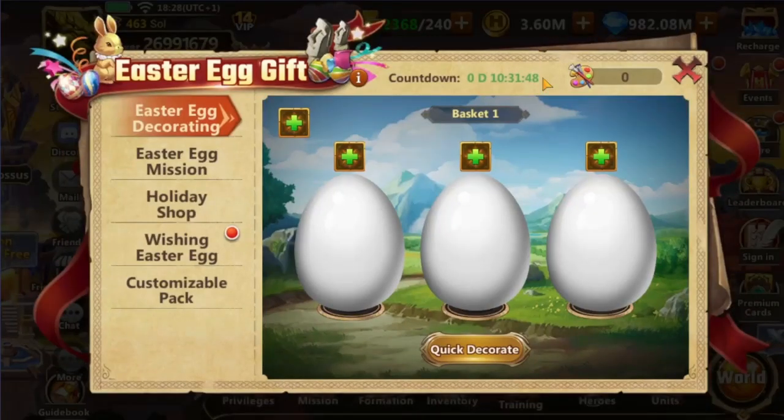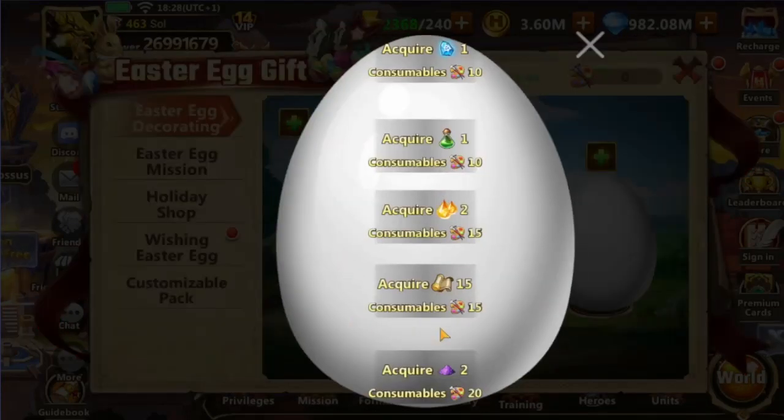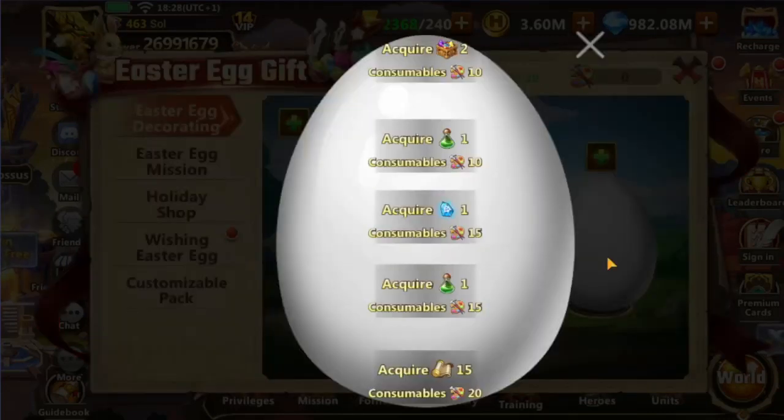First, we have the Easter Egg Gift event where we can paint eggs to obtain rewards. Each egg requires 70 paint to decorate. Doing so grants small random rewards including artifact essence, spell scrolls and arcane dust.